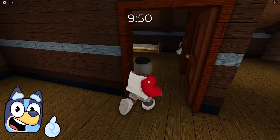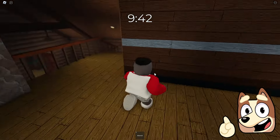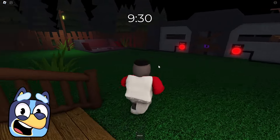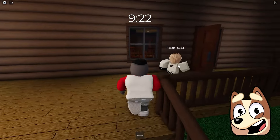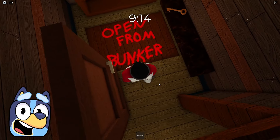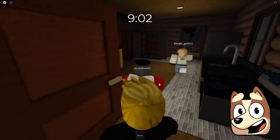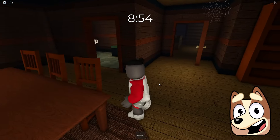First we need to get into the attic because there are a lot of useful items there. We need to find the stairs somehow but I can't imagine where it could be. We need explosives to break the hatch, so let's explore this house in search of them. The explosives must be nearby. The most important thing is not to get caught by the spider — otherwise he will attack and eat us. Last time a girl had a spray that immobilized the spider.